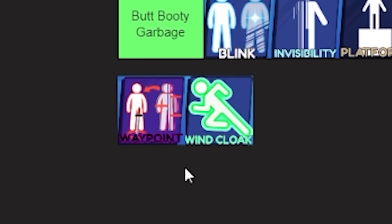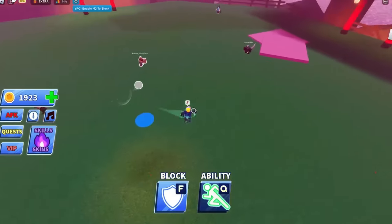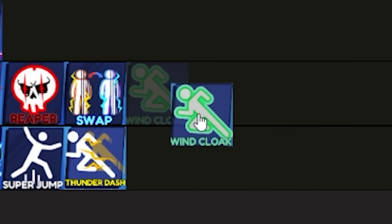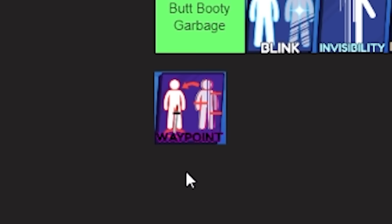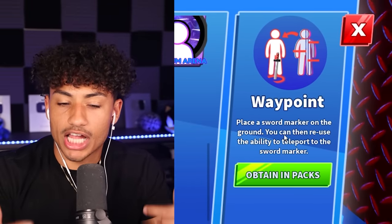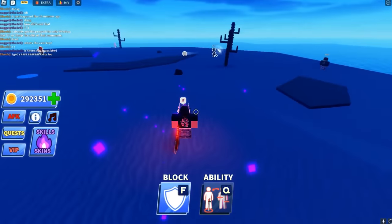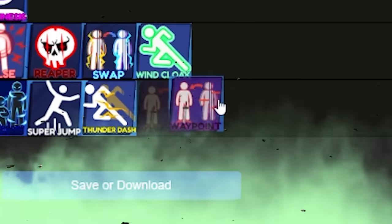Now we're down to the last two abilities. We have Wind Cloak, which gives you increased speed and increased jump boost. Is it Butt Booty Garbage? No. Is it eh? Yeah, I'm going to have to put this in the eh category — nothing crazy. The last ability we have is the Waypoint ability, where you can place a sword marker on the ground and reuse the ability to teleport back to it. I feel like Blade Ball is such a fast-paced game that you don't really have time to place a sword down to teleport back. I feel like this is a pretty useless ability, so we're going to put that in Butt Booty Garbage.